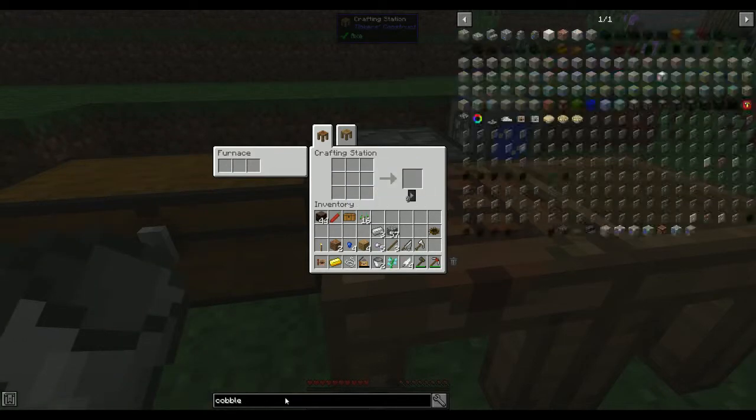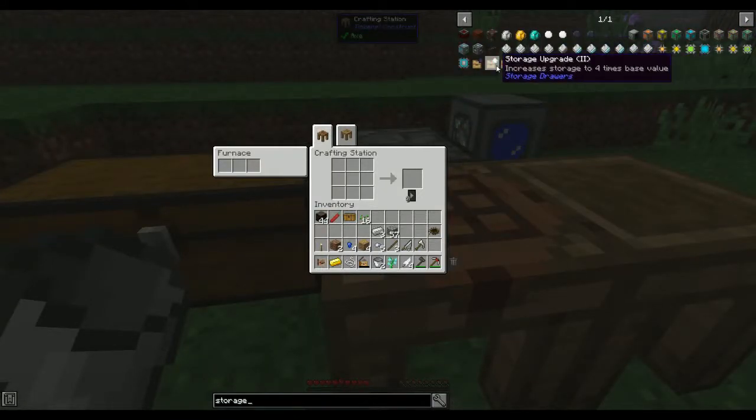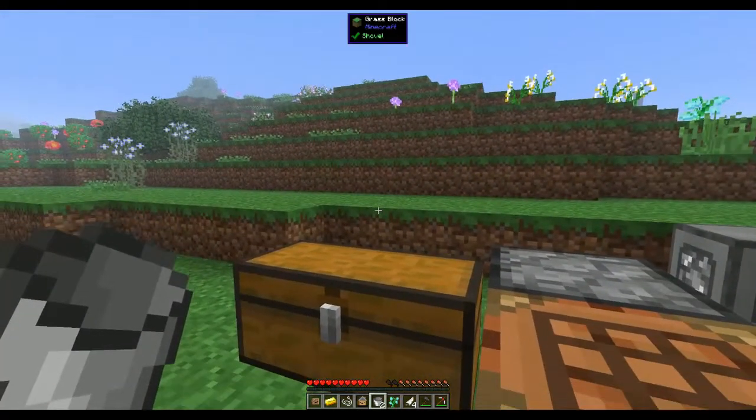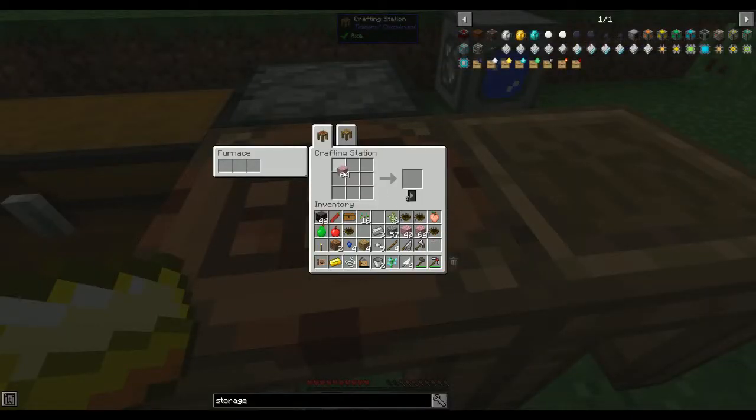Do we have storage drawers in this pack? Yes we do - those are the upgrades. I need some wood. I cut down a eucalyptus tree that gives you pink planks. Let's make some chests - I need to put chests and planks one along the top and the bottom. But it only takes vanilla wood - I had a feeling that might be the case. Let's see if we can find vanilla trees around here.